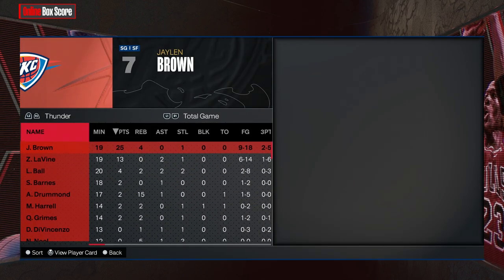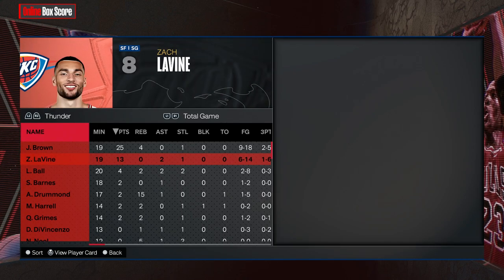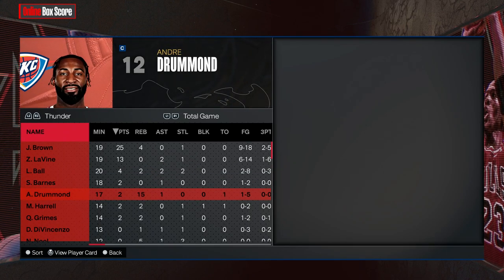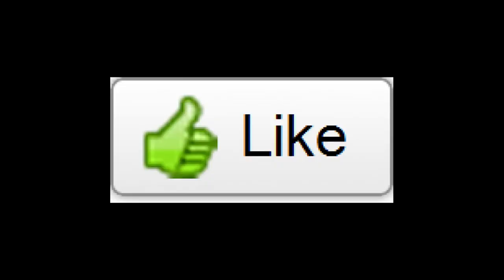He also has Mikal Bridges but he didn't do much that game. Look at the box score — JB carried the offense most of the game. Andre Drummond with 15 boards. The shooting will improve, but this is a great second game compared to the first one where we shot horribly.